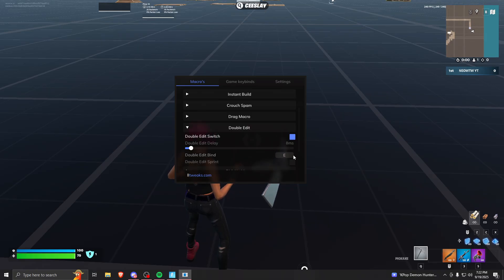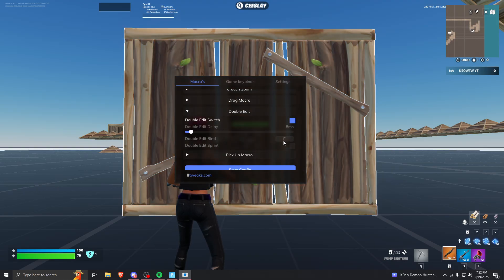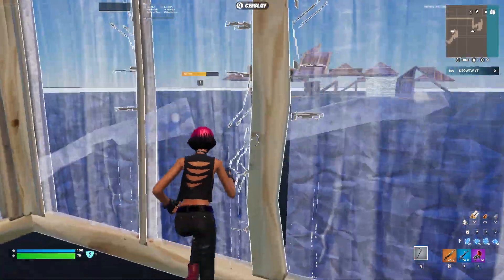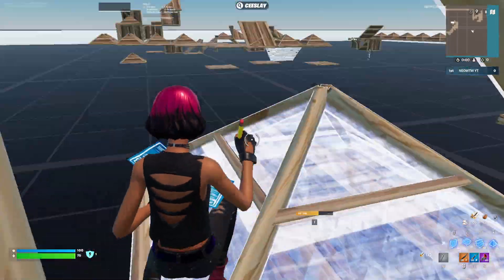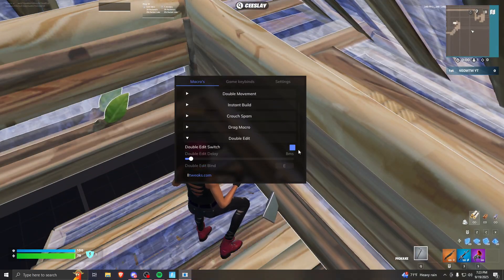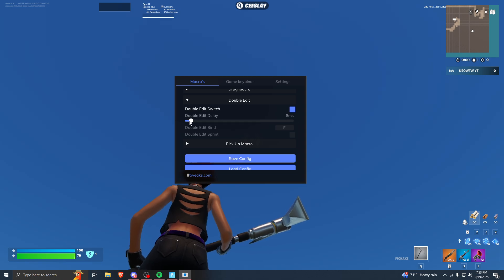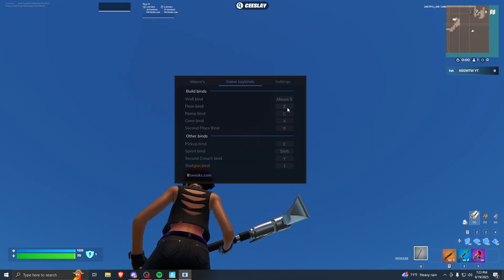The last thing is double edit. You want to have it as a bind that is not - I repeat, not - your main edit bind. I edit with F, but for double edit I use E. If you edit with F, I'd probably say use G or E. E is easiest for me since I used to edit with E. The MS timing is based on ping - I'm at about 17-20ms ping, so 8 is probably a little low. I'd put it to about 15-18. Same thing as drag edit, make sure you're set up correctly in settings.